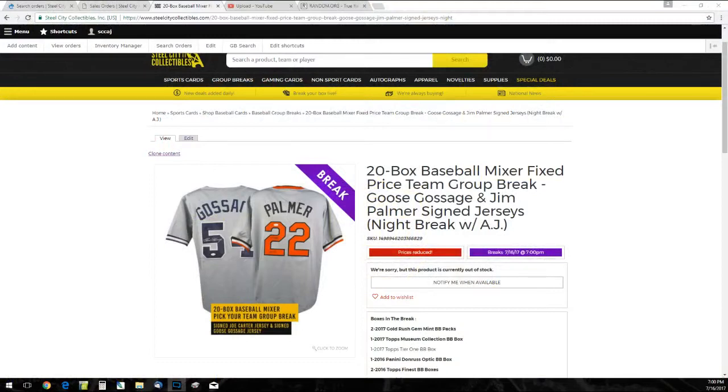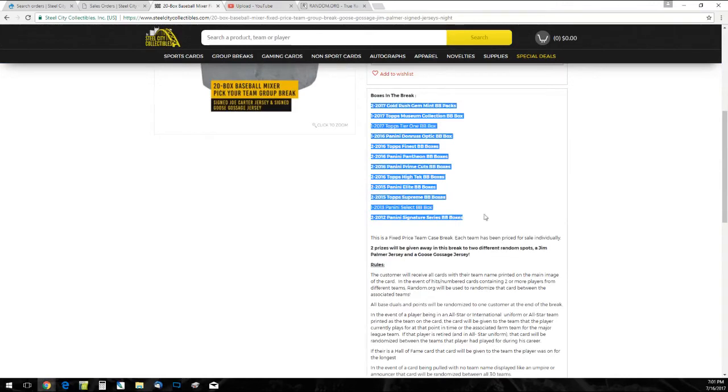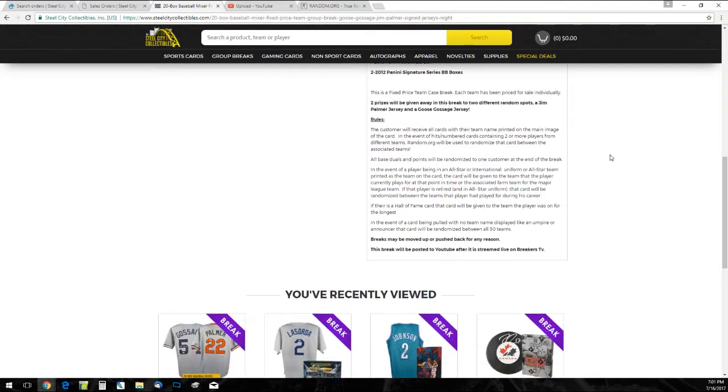I'm going to go over the rules on how that's going to work real quick. Here are our boxes — 20 boxes in this break. This is a fixed price team's group break. Each team was priced individually. Two prizes will be given away: the Palmer and the Gossage. We're going to random all 30 teams for the Palmer — whoever's on top after five will win that. I'll then take that team out and random the remaining 29 teams to see who wins the Gossage jersey, so at least two different teams win.